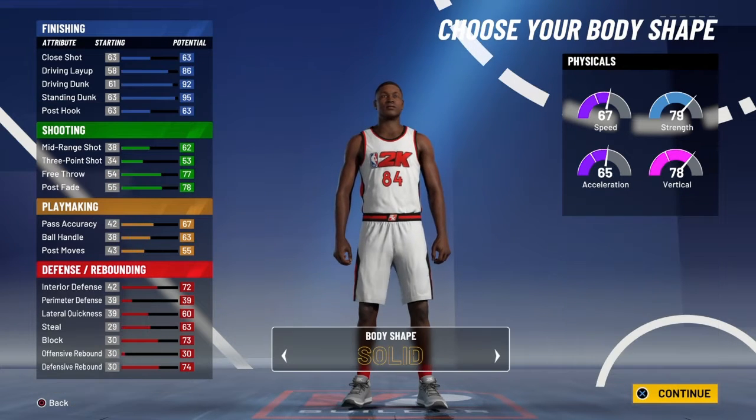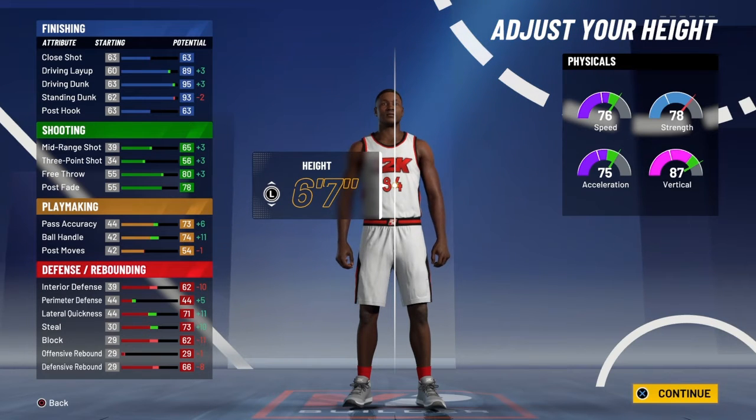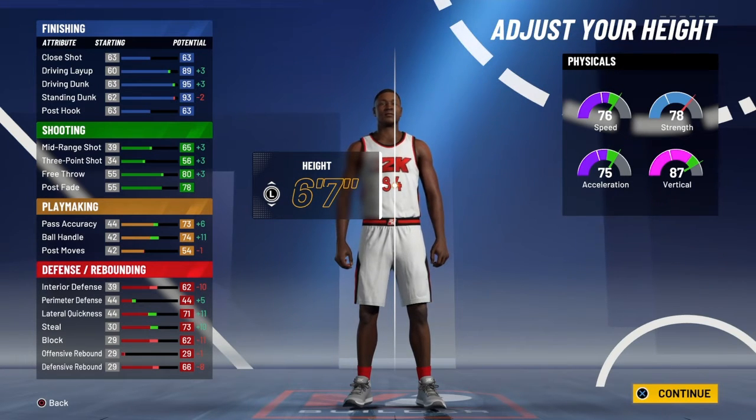And that's definitely a good amount of badges for a power forward. Since you've got badges in all areas, you're going to be able to do everything on the court — like, even shoot. And that's crazy. With a pure blue pie chart, power forwards, you're really going to be a decent shooter, even with a 56 three-ball. It's going to go down a little bit because we're going to max the wingspan.